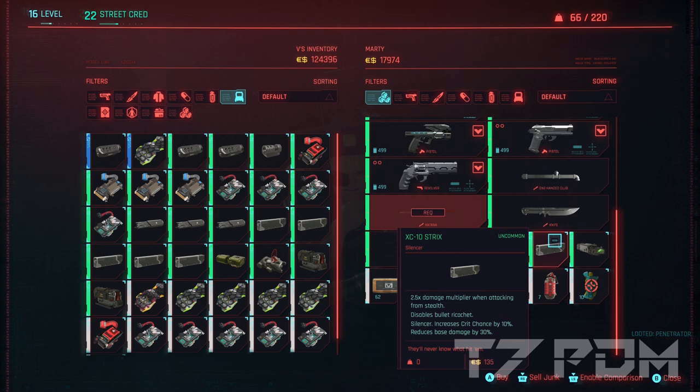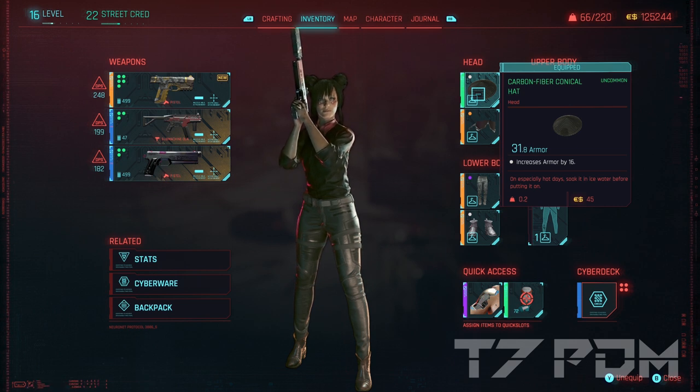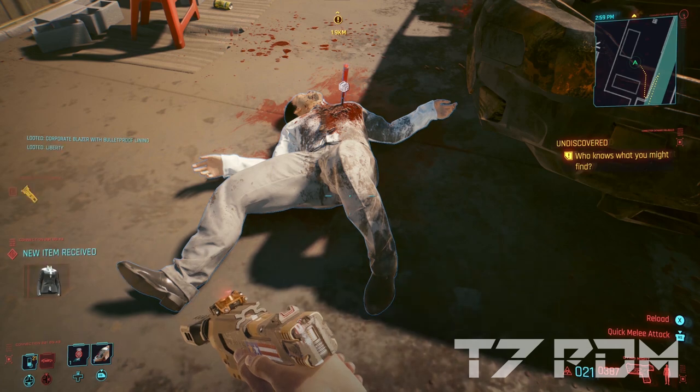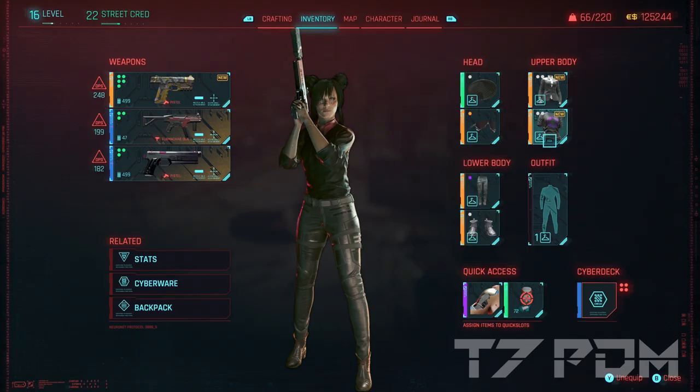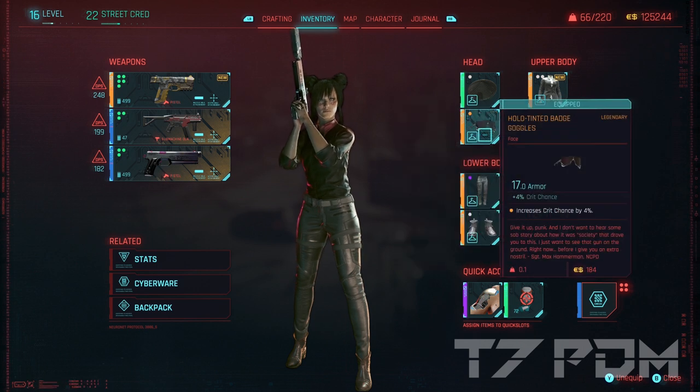Since we don't invest any skill points into Tech, that vendor is the only way to get these mods. For headgear, most sets don't have one early, so I purchased one at a clothing dealer and added an Armadillo mod. For the jacket, use the legendary corporate blazer with two street cred mods — found in Northside — since we are still leveling up and more street cred really helps. For the t-shirt, I used the legendary galaxy t-shirt found in your stash when you arrive at your apartment; get it at level 1 and upgrade it at least 12 times to make it legendary. For eyewear, the legendary badge goggles can be found in Northside with a legendary Fortuna mod giving an additional 4% crit chance.